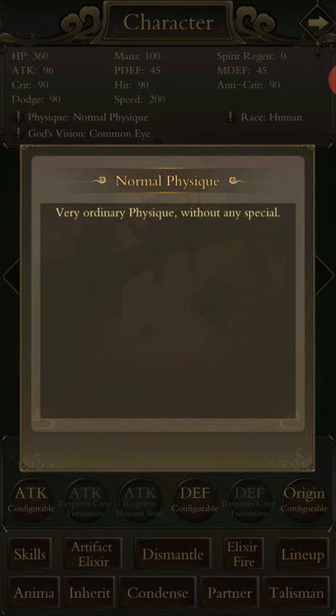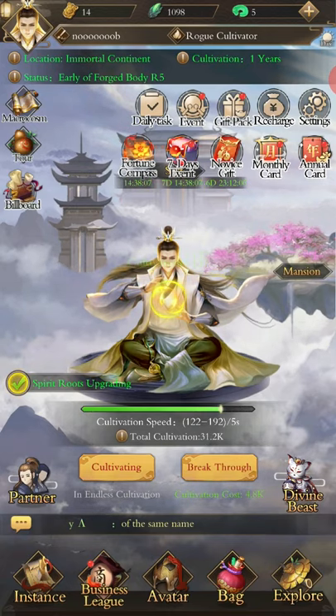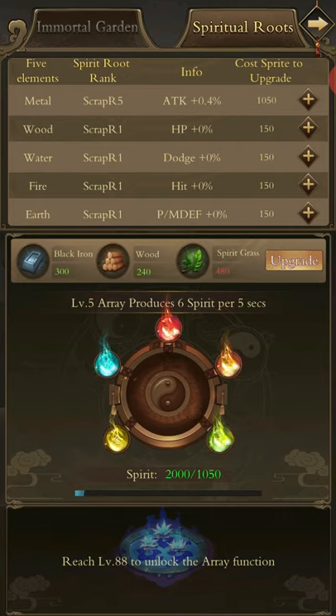At the top we have physique and God's Vision, currently showing common eye. You're not going to need to worry about physique until you get an item that gives you a random physique. The physiques range from metal, wood, water, fire, and earth. When you get it, it will reduce the amount of spirit required and increase the effectiveness of the spirit root. You're basically hoping for a metal physique, but it's not that bad if you don't — I myself got an earth one, and my second physique ended up being water, giving me physical and magical defense and dodge.